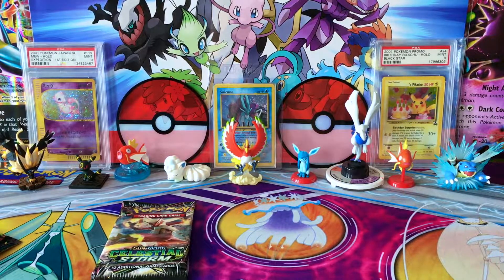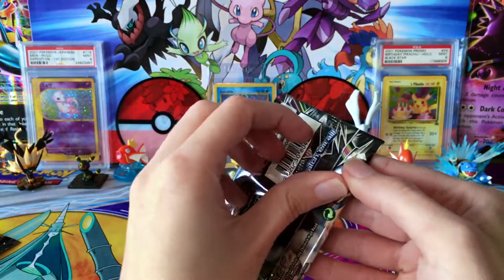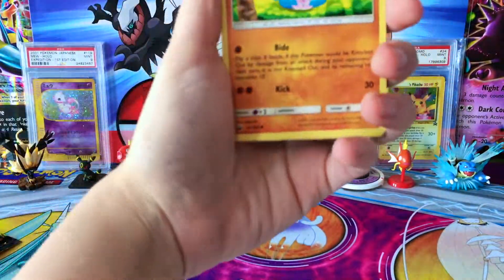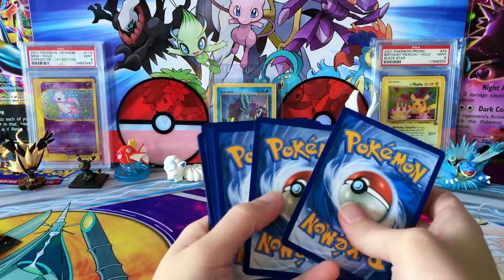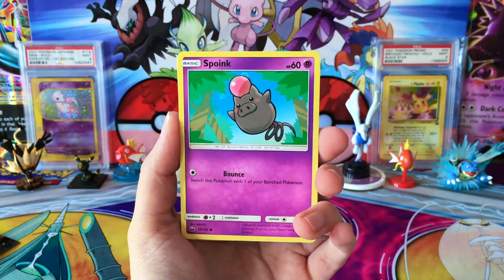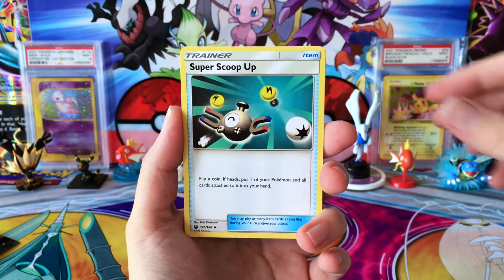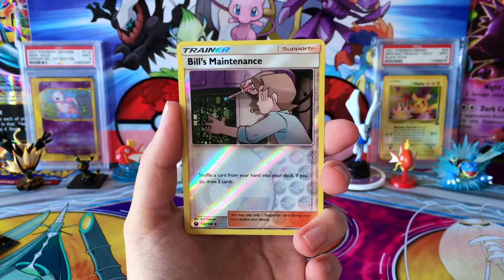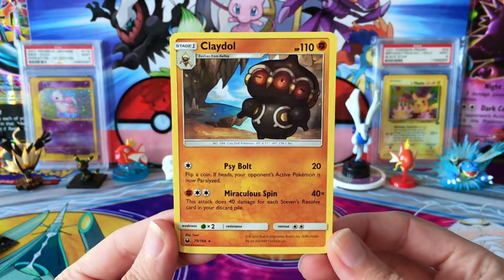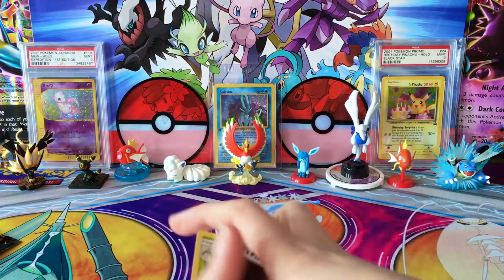Getting into our last booster pack of part number one, with 18 more packs still to go in part two. Last pack: Meditite, Spoink, Electrike, Surskit, Onix, Water Energy, Super Scoop Up, Masquerain, Bills Maintenance, Reverse Bills Maintenance, and a regular rare Claydol — which is one I haven't seen yet. Very cool to end off on a card I haven't seen, which means it needs to be added into the binder anyway.